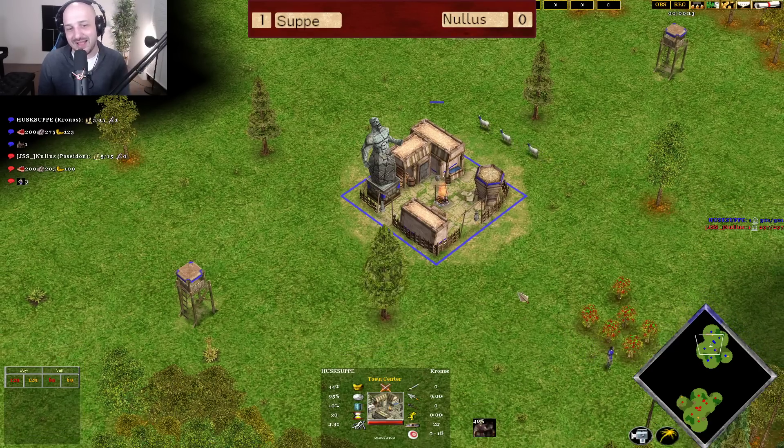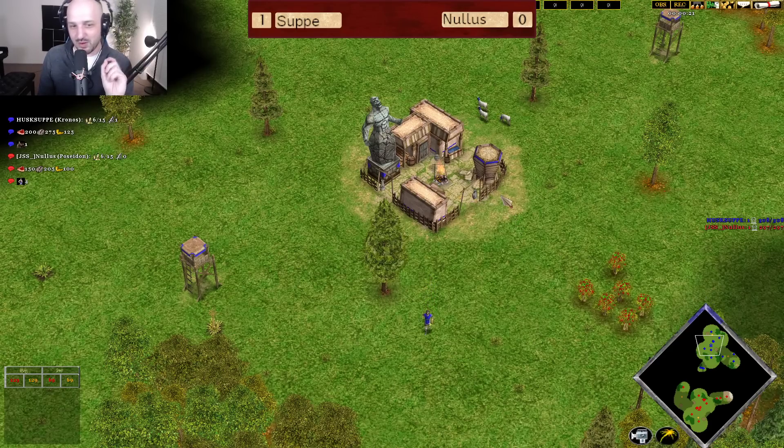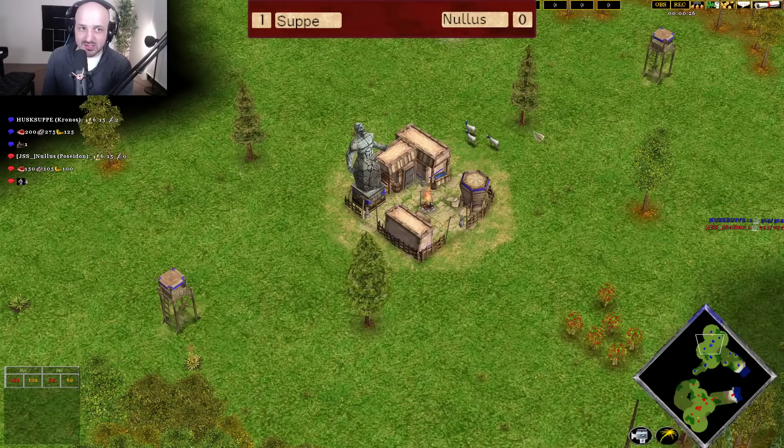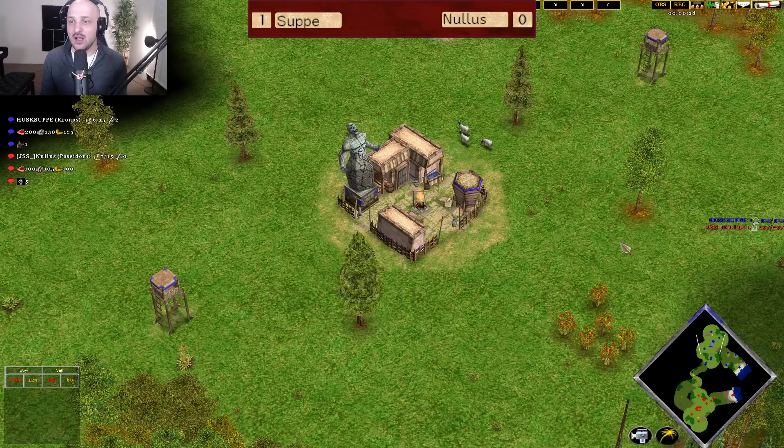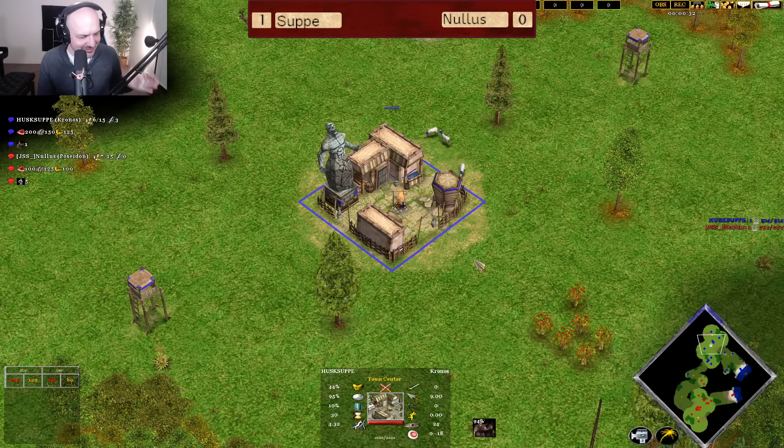His opponent today in the blue color, playing as Kronos, his name is Soup. He's playing as Kronos, ladies and gentlemen. So this is a little bit about what we've been talking about regarding Calm Shores — where Kronos feels like you can get some cheap wins here. However, I'm not 100% sure that Kronos is the best god here by far.